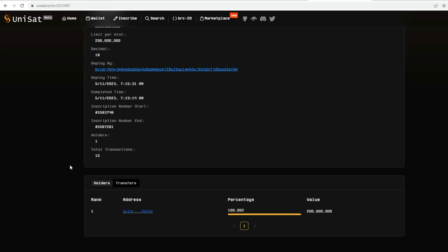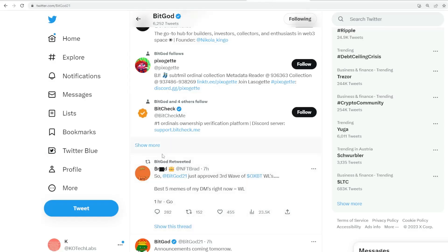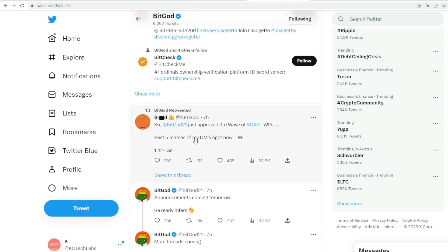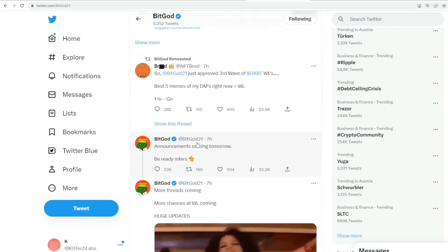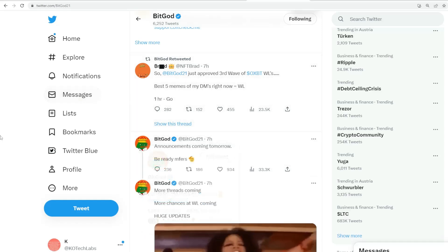You can see the holders breakdown — there's only one address holding all of the mint so far. This sometimes goes against the grain of what BRC-20 is about: being open and transparent to everyone. They essentially took the whole supply and are now using it to build a marketing structure — giving whitelists and giveaways to influencers to build momentum. I'm not sure this is really in the spirit of BRC-20. My view is that if you're going to inscribe, put it out to the whole community, let people mint it, and then build your marketing campaign.